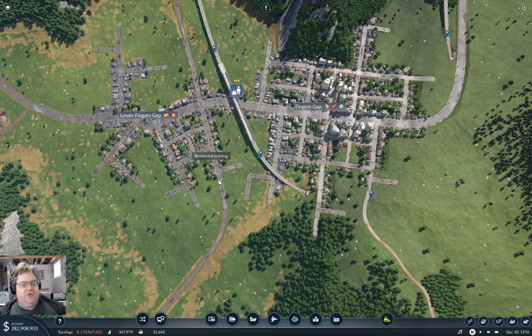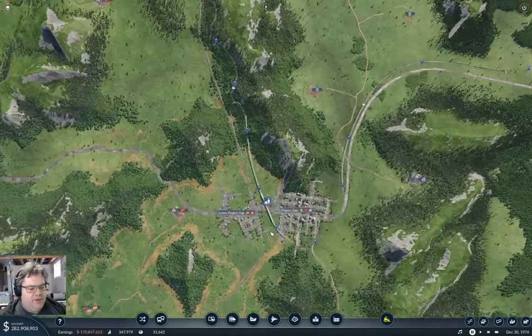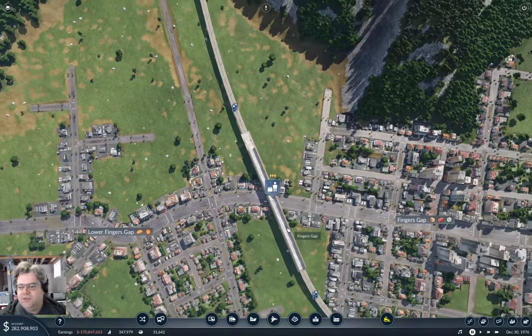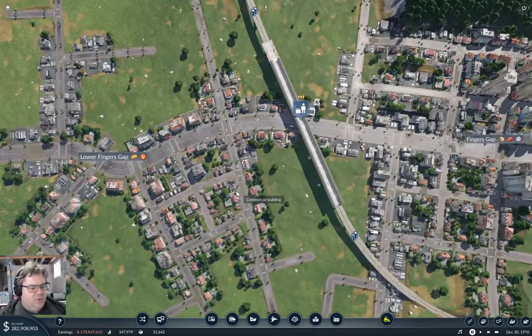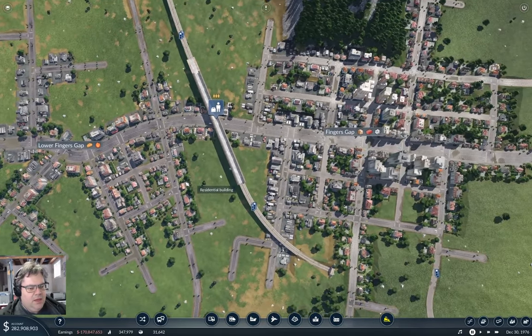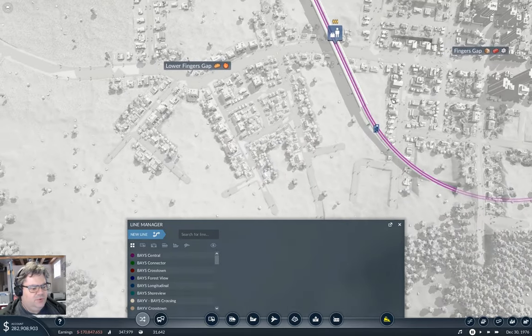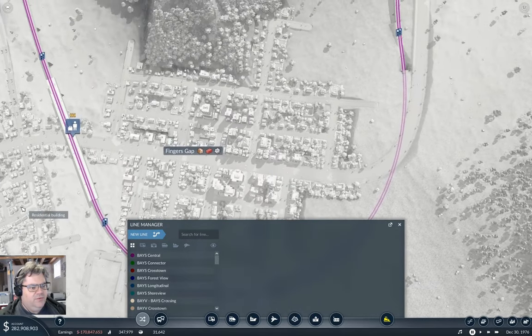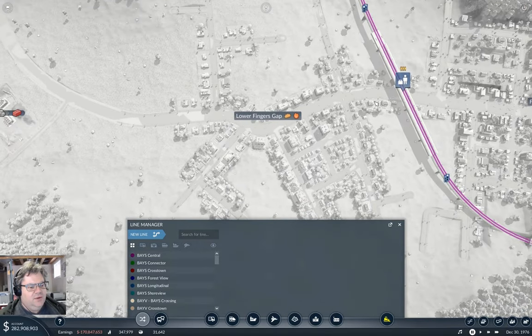Got the rail line through Fingers Gap here online, and I believe that brings all towns on the map into the rail network, and I think that is perfectly acceptable.